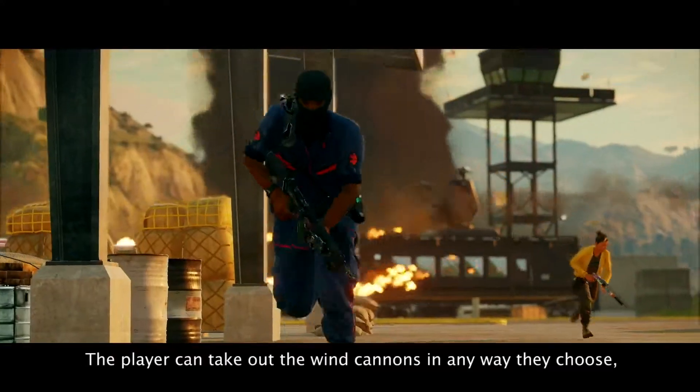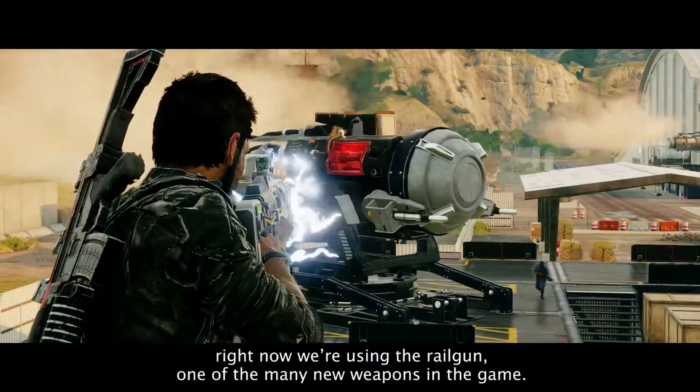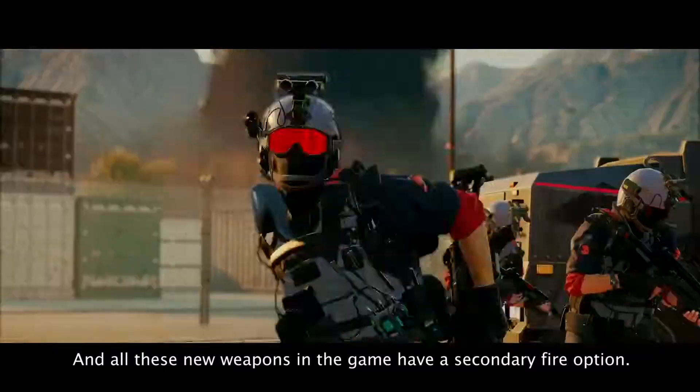The player can take out the wind cannons in any way they choose. Right now we're using the railgun, one of the many new weapons in the game. And all these new weapons have a secondary fire option.